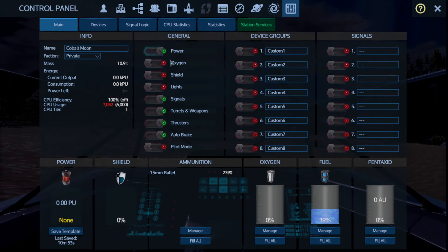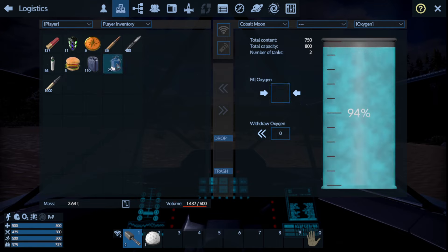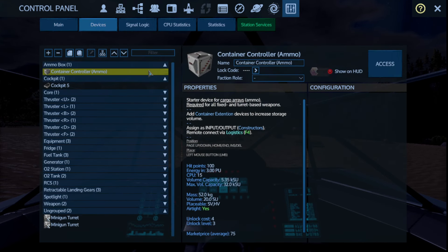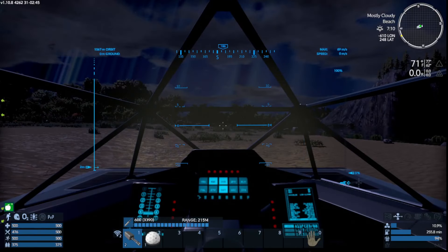Get into the small vessel, turn the power on, turn the lights on, go over to Oxygen Manage, take these O2 bottles and drop them in — three of them filled it up to 94%. Turn on oxygen — it's going to pull from this, basically filling the cabin where I'm sitting in the pilot seat. Go to Devices, back to the container controller for ammo, and put this extra ammunition in here. Now we are good to go to space.